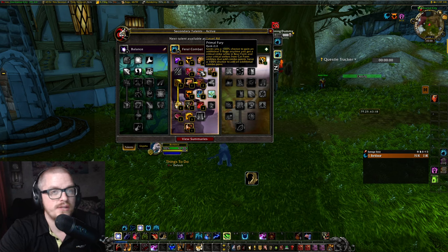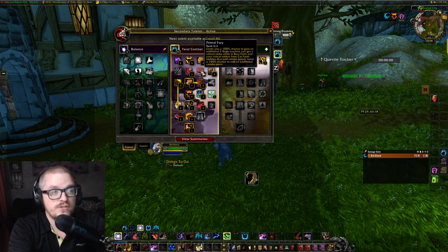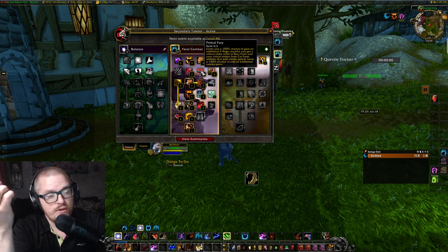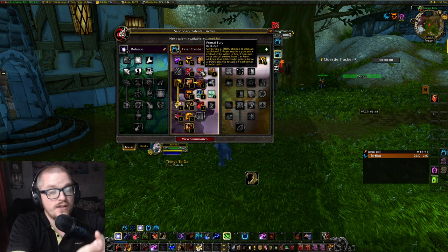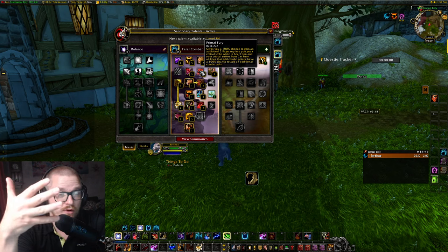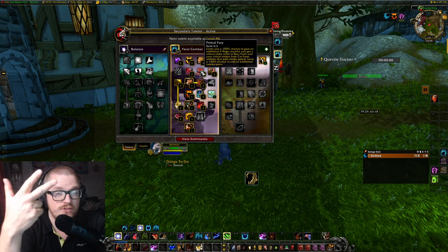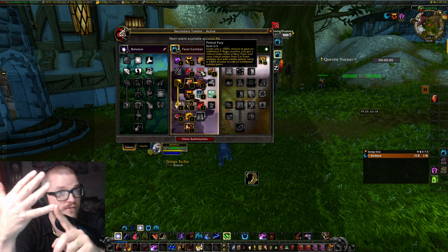The problem with this though, is that you can't really have a single target one-button macro, because once you get the proc from it — like, you need five combo points to get full combo. Technically, if you crit on one ability, like on your first one, then you have two combo points instead of one, because you critted it. So it's like two, four, and then you just need one more. You've spent three abilities, and if you have a one-button macro, you want to make sure that you actually have five. So then it would be casting two more abilities, even though you have full combo points.